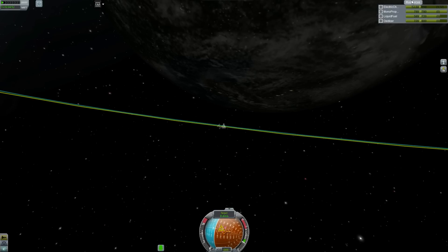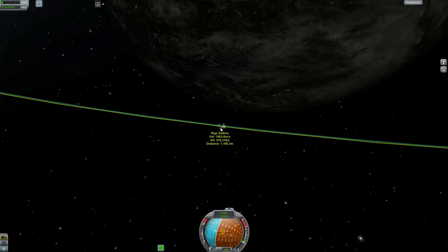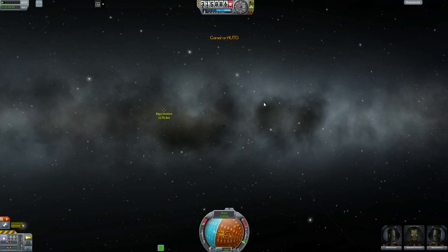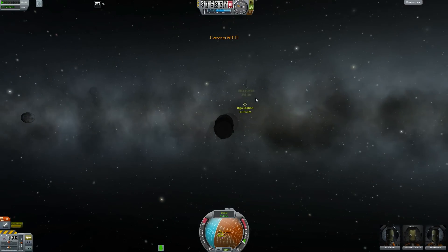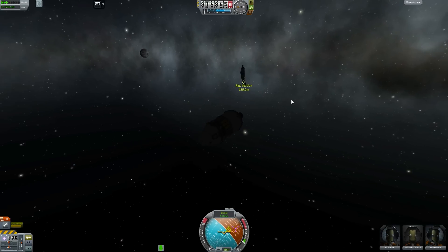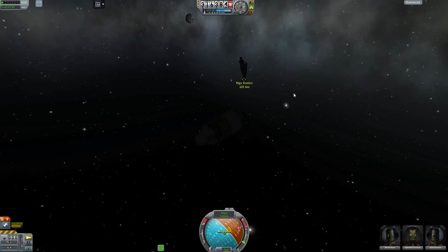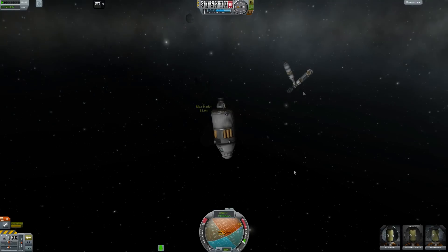Just remember that this is the final approach, so you don't want to be moving too fast. It's better to be moving too slow than too fast so that you don't slam into your space station — which I have done many, many times. We're getting pretty close to the station now, so it's time to completely slow down and kill off all of our velocity, preferably less than 100 meters from the station. That'll give us time to see what we need to do.